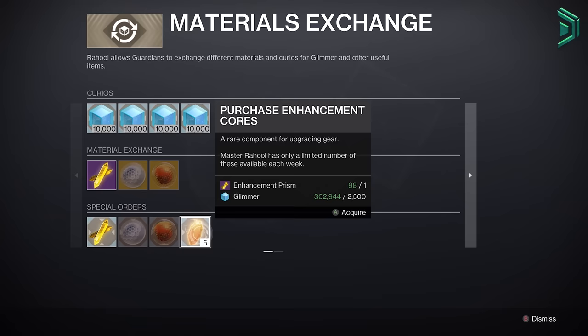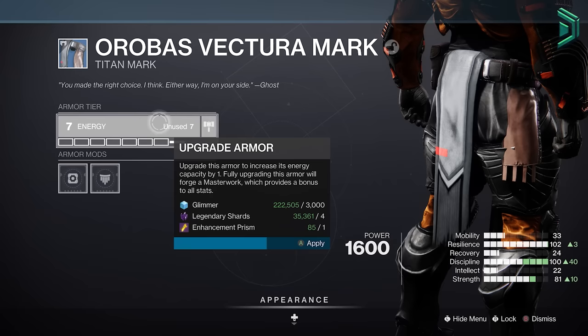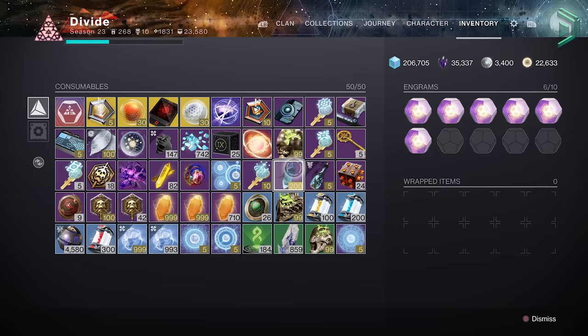Now before you ask — you might say, "Divide, that's pointless, just buy cores from the Cryptarch for 1 prism, it's cheaper since you get 5 cores instead of 3." The thing is, you can only buy 15 cores per week from the Cryptarch, whereas with this method you're getting 3 per prism but you can do it for as many prisms as you have, while also getting rid of those shards you won't need anymore.